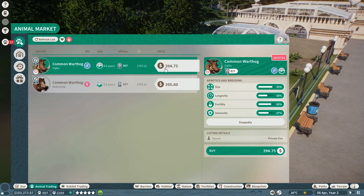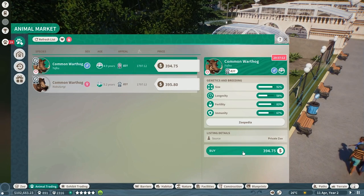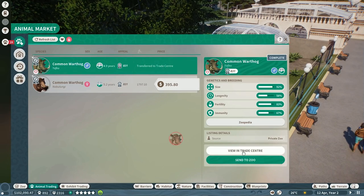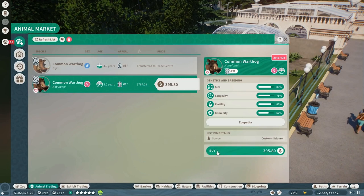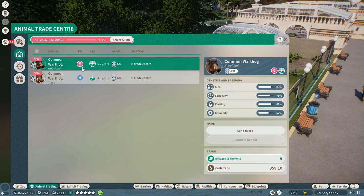Once you buy an animal it goes into a holding area in your zoo, and then you tell your zoo keepers when the animals can be released, and they will put them into the enclosures. So it gives you that opportunity to buy them and then sort out your enclosures and make sure they're all ready before adding them into your zoo.